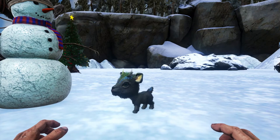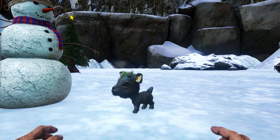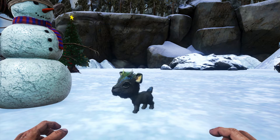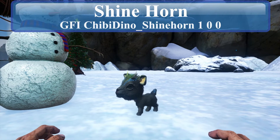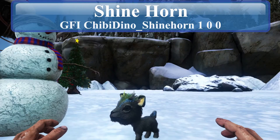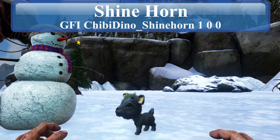Let me get my list out here. The first one you're looking at is the Shine Horn Chibi — so cute, little light-up goat. There's a code for that guy.